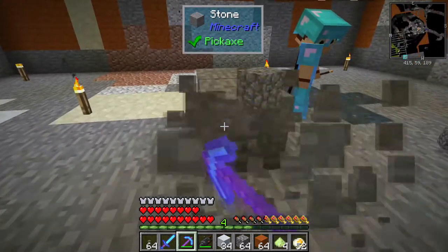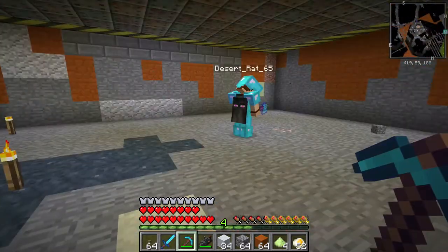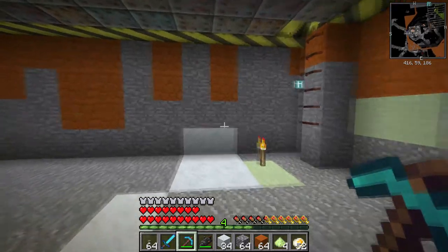Horseshoes would be really easy to make because you could use nuggets for it, in a cauldron pattern — yeah, in a horseshoe shape.